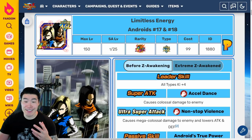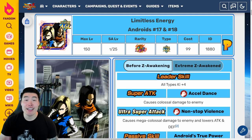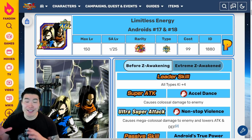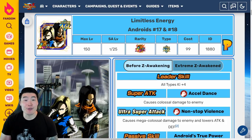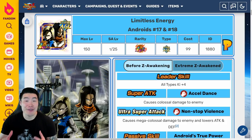Alright, so this is something that I've been waiting for for quite some time. The Extreme Z Awakening details for the LR Android 17 and 18 have officially been revealed, and I haven't seen them yet, but I do have some pretty high hopes. So without further ado, let's jump right into it, starting with the pre-Extreme Z Awakening details, which honestly are laughably bad.